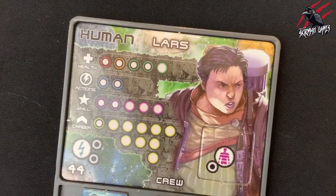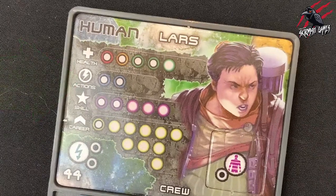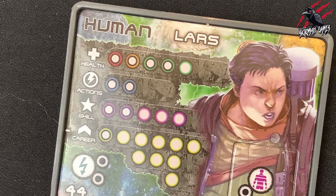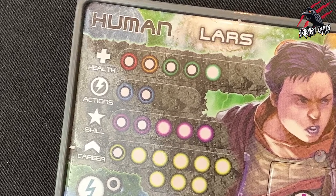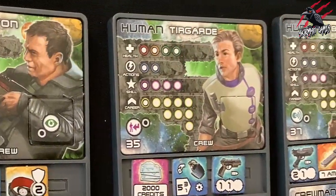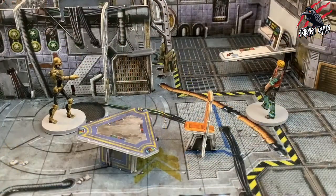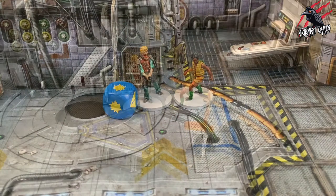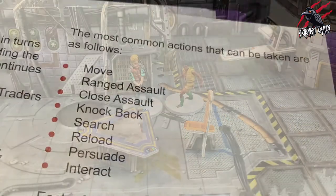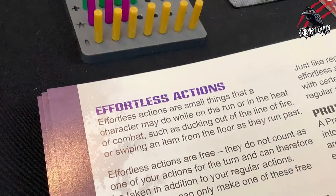A trader's action statistic, covered in previous videos, shows how many actions they can take in a turn. Most characters have two, but some have more. You can choose to use all, some, or none of them when activating your character. The most common actions that can be taken are: move, ranged assault, close assault, knock back, search, reload, persuade, or interact. In this video we'll go through these common actions, and in future videos we'll also look at effortless actions.